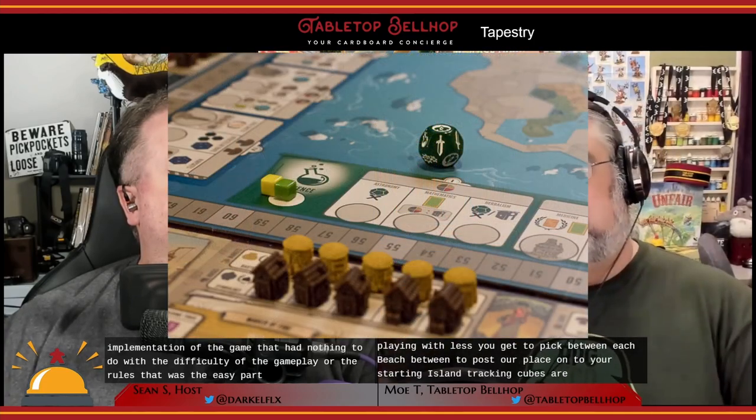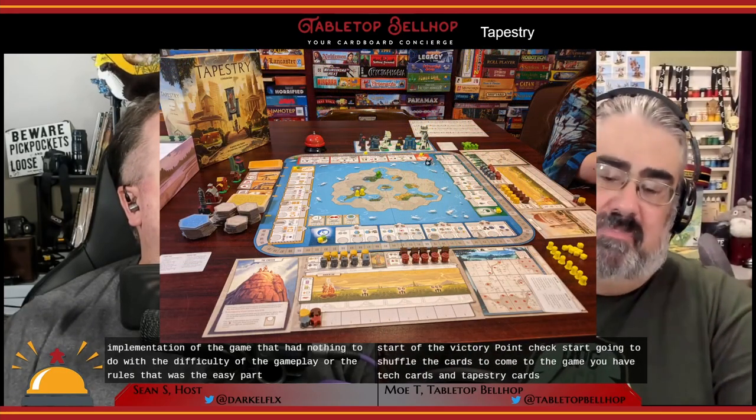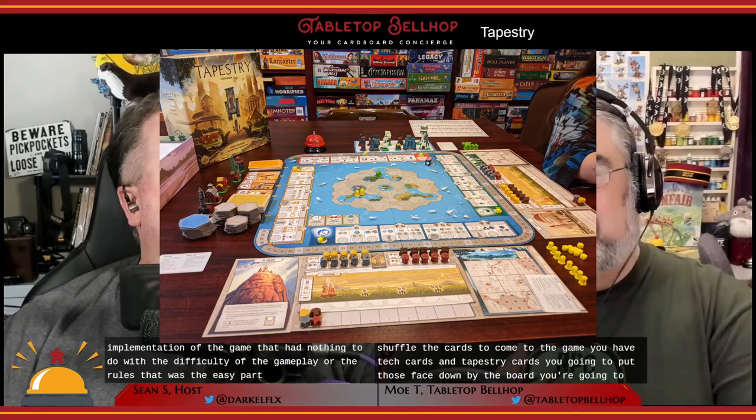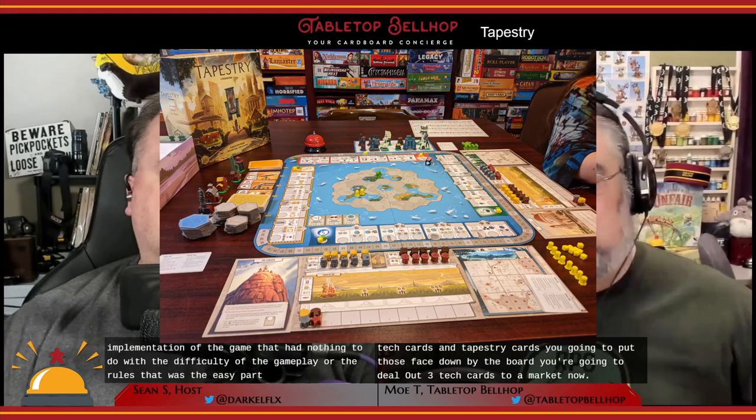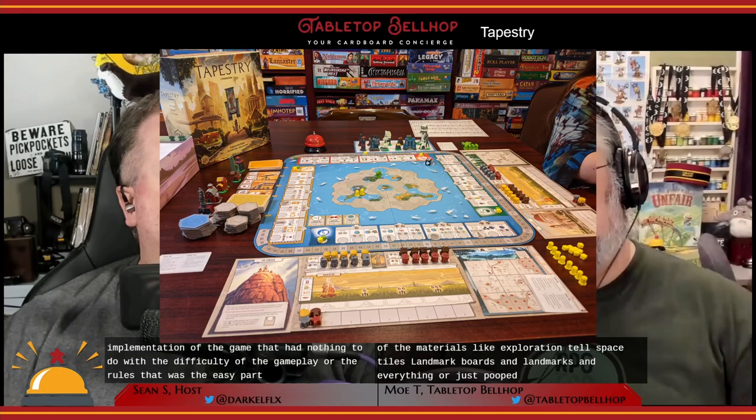Two of your outposts are placed onto your starting island. Tracking cubes are placed at the start of each of the progress tracks and at the start of the victory point track. You shuffle the tech cards and tapestry cards and put them face down by the board, dealing out three tech cards to a market. The rest of the materials — exploration tiles, space tiles, landmark boards, and landmarks — are placed beside the board in reach of everyone. There's a good deal of setup, but it pays off given the play time.